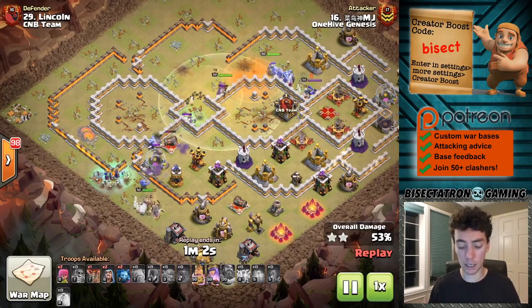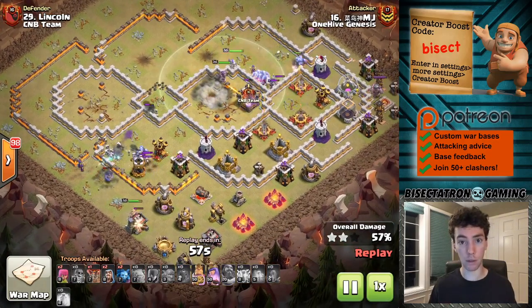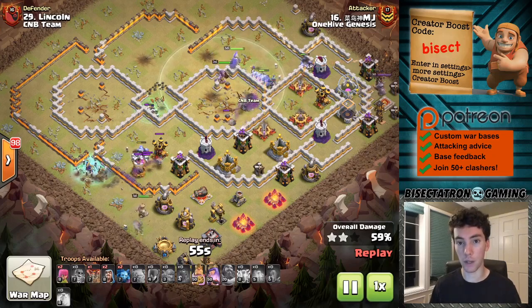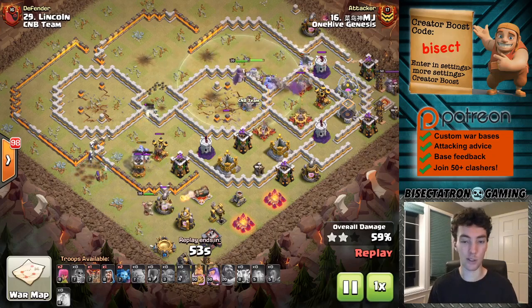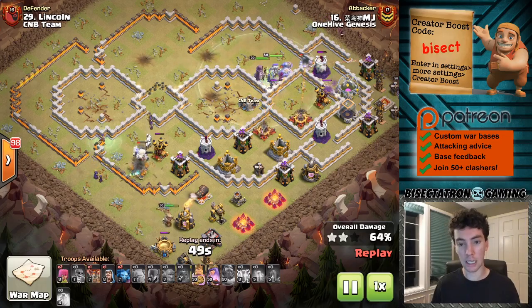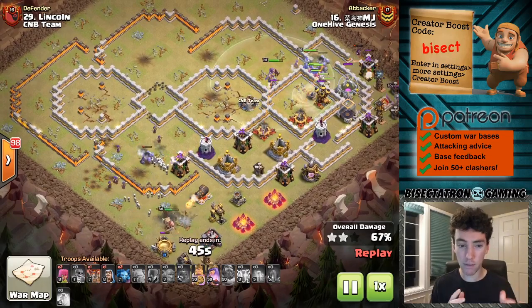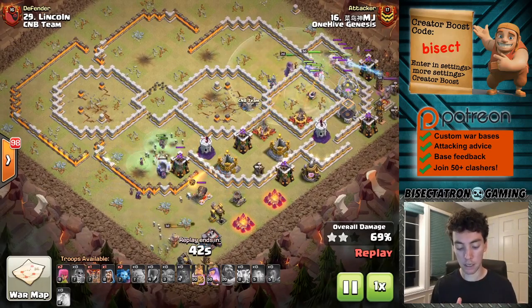No healers, which is a little bit unusual, but it works. The good thing about the golems is they tank the eagle, which would otherwise be locking on to your witches or your heroes. They're going to lock on to the golems, and really the tanky level 7 golems at Town Hall 11 previously weren't used that much. This is a great use for them.